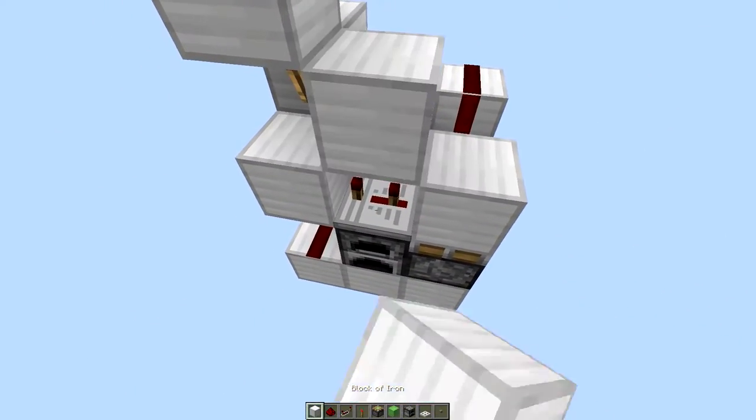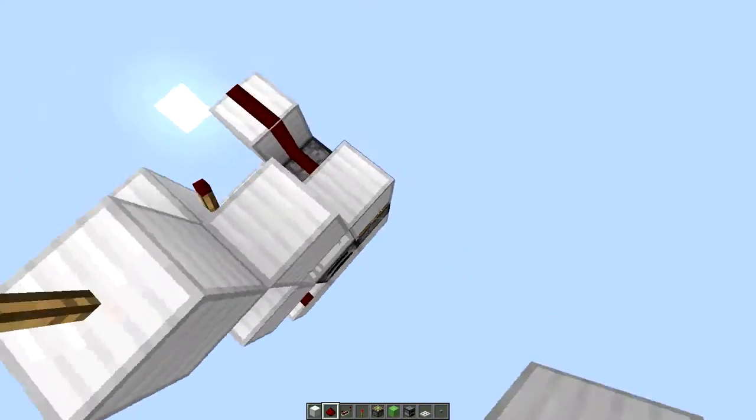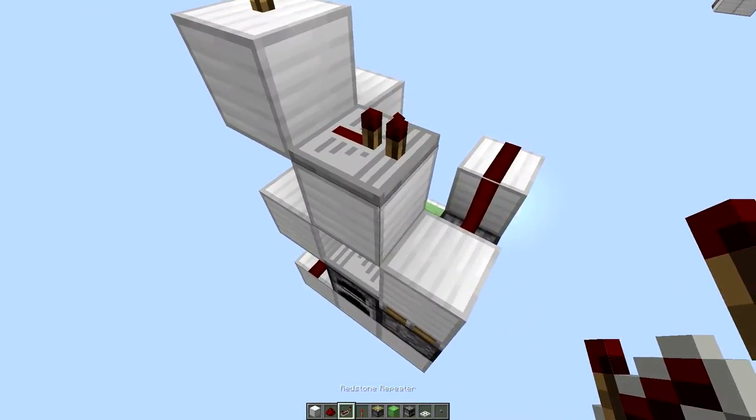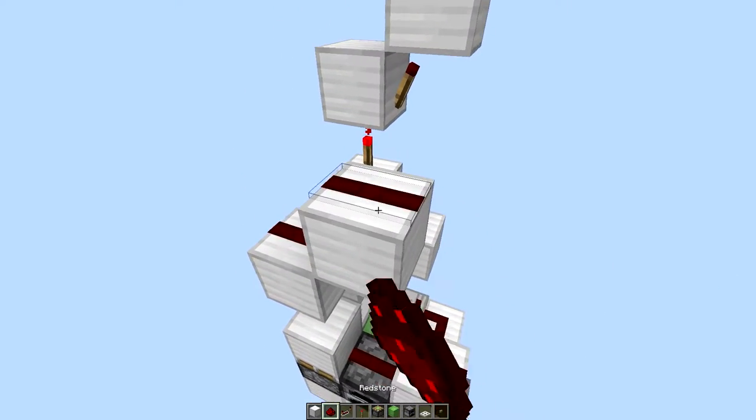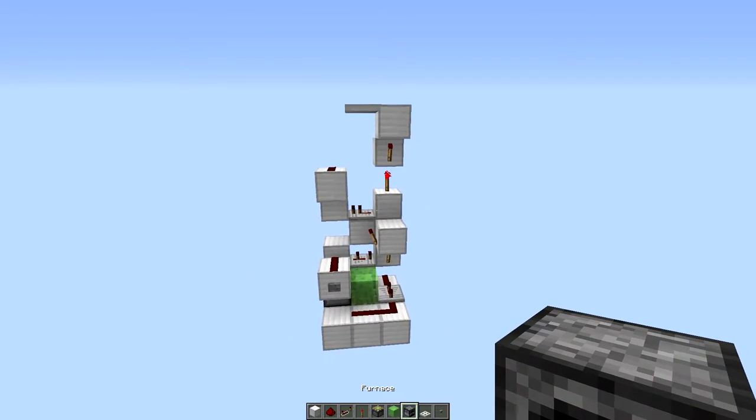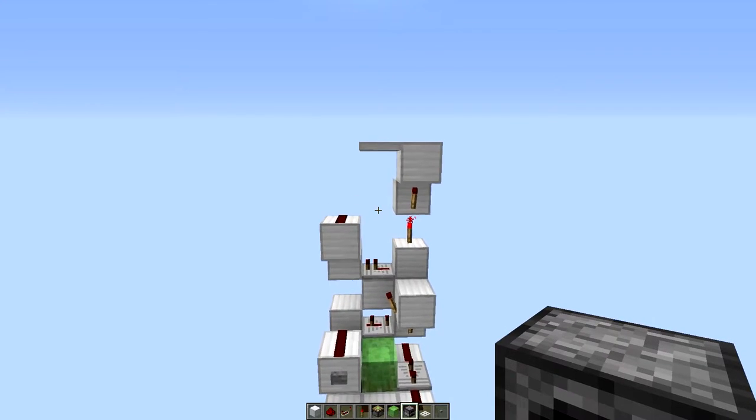Next, come over here and place a block on top of this redstone repeater with a repeater facing out of it, leading into a block with a redstone dust and another redstone dust going up a block. And that, believe it or not, is all the redstone done for this device.